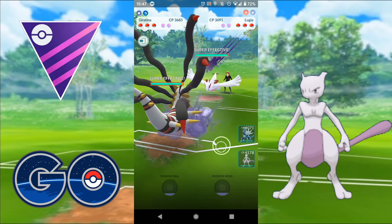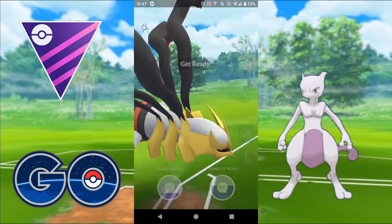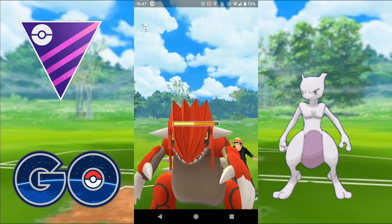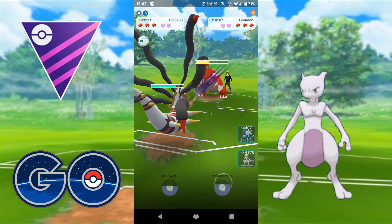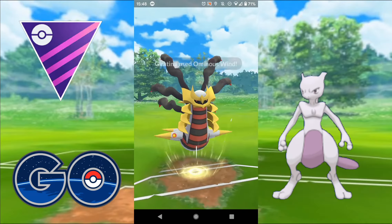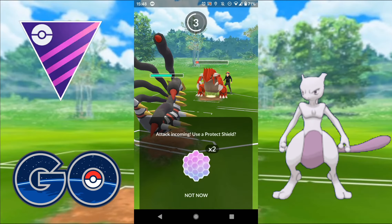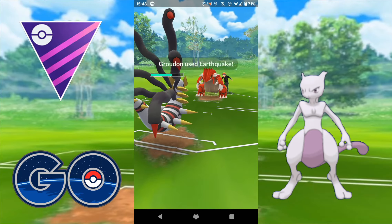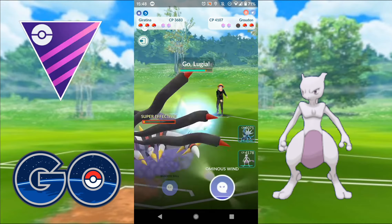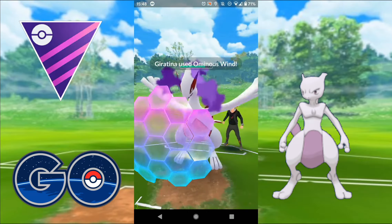Jumping into the next one - this is an alright matchup except the Lugia is running Dragontail so it's doing super effective damage. They swap into a Groudon. I throw the Shadow Ball and they let that go. I throw the Ominous Wind hoping to grab a shield - unfortunately didn't grab a shield there. Earthquake comes through which is fine. I'm able to take that down to maintain switch and out comes the Lugia again.